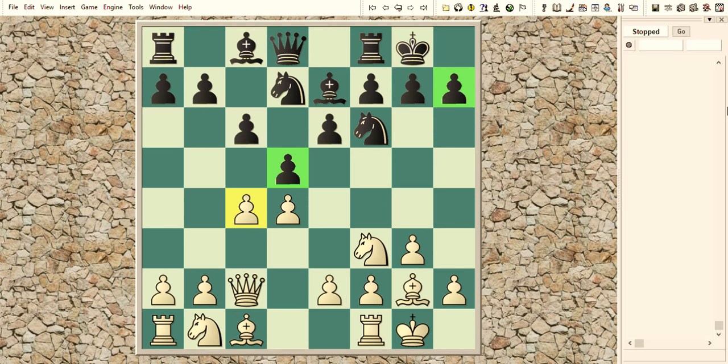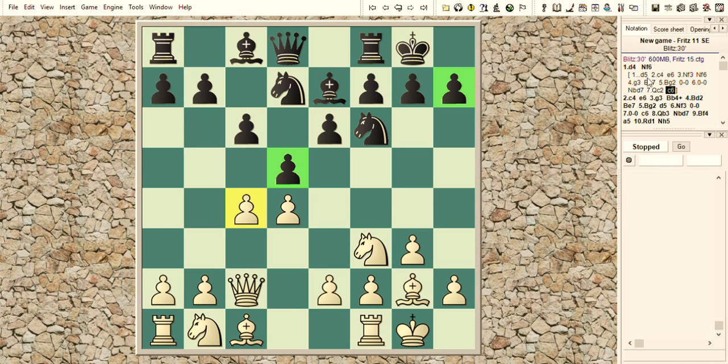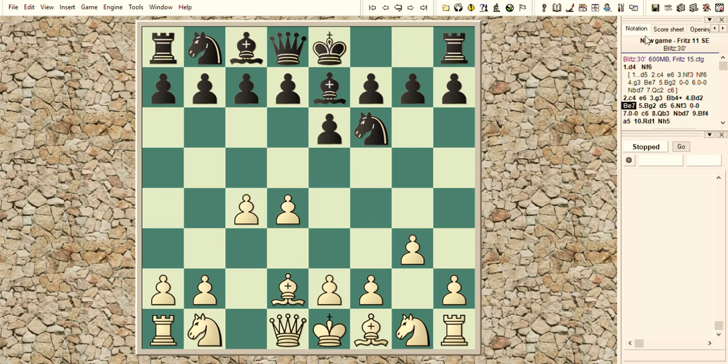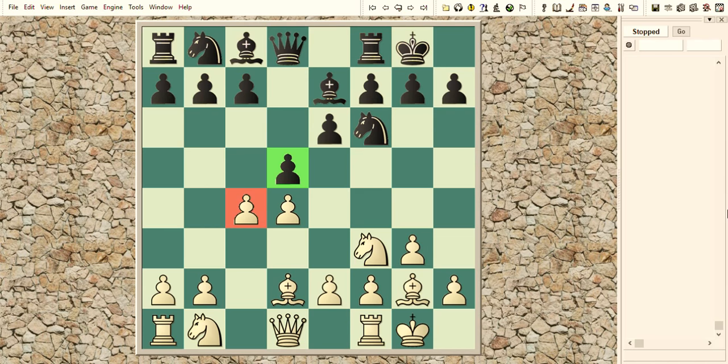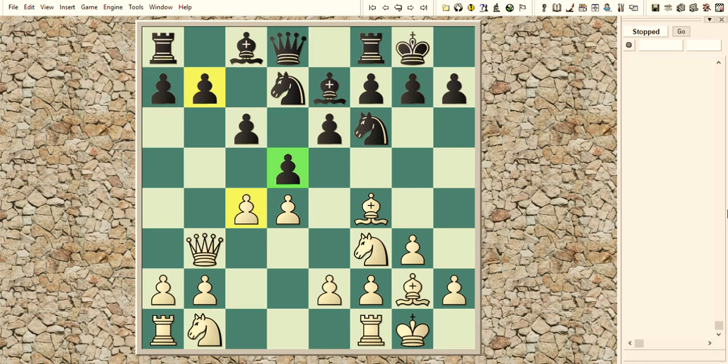However, in the game Caruana went for a quite different line. In this position, Caruana played bishop to g2, d5 by Wesley, knight to f3, and with this move the opening transformed into the Bogo-Indian setup. Black castles and white also castles. c6, queen to b3, knight b to d7, bishop to f4, a5, and this is still the Bogo-Indian opening.